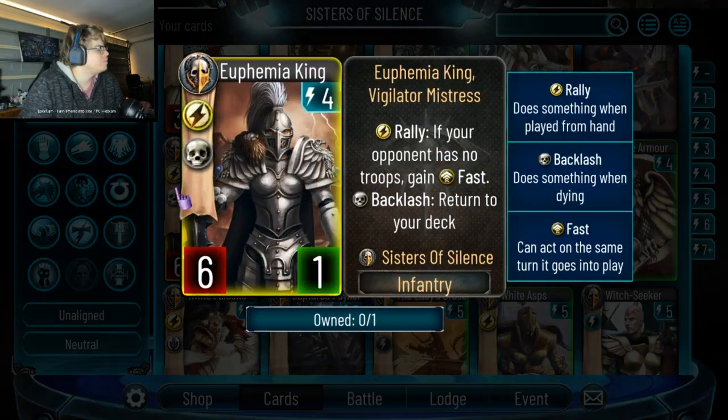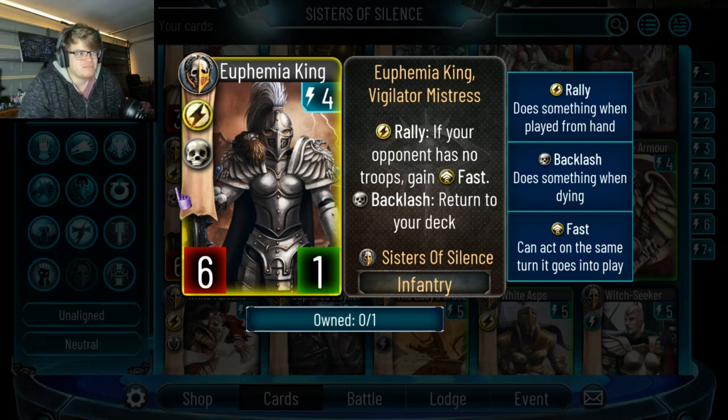I don't know if this card will be played because it feels like a win-more card. If your opponent has no troops, game over fast. It's a 4-drop 6-1 — you could just play it even if they have troops and have a 6-1 for 4, but I think it feels like it's taking up space. It is 6 damage for 4, but there are better cards to be playing at that stage. We'll see.